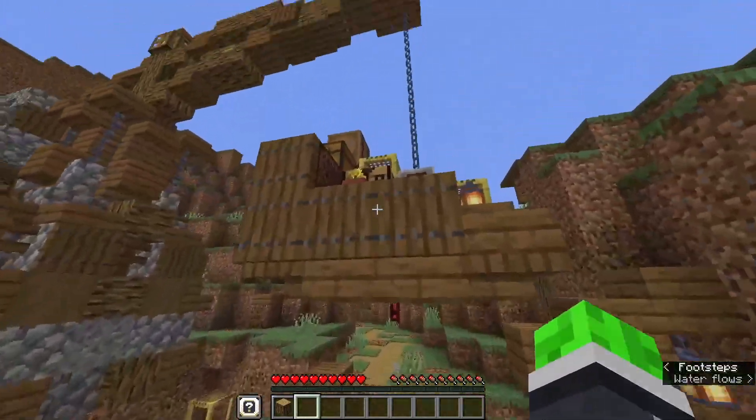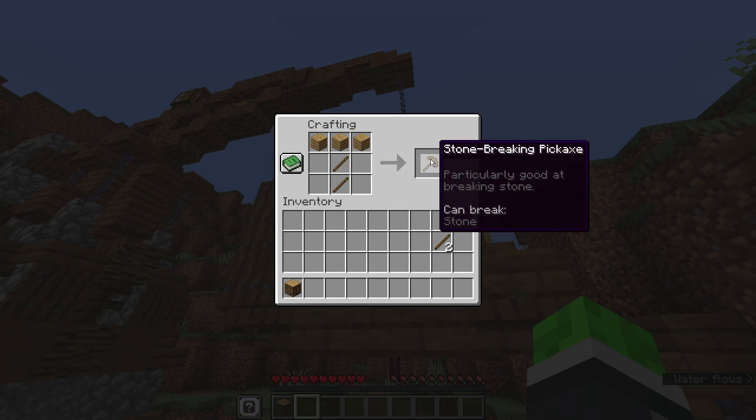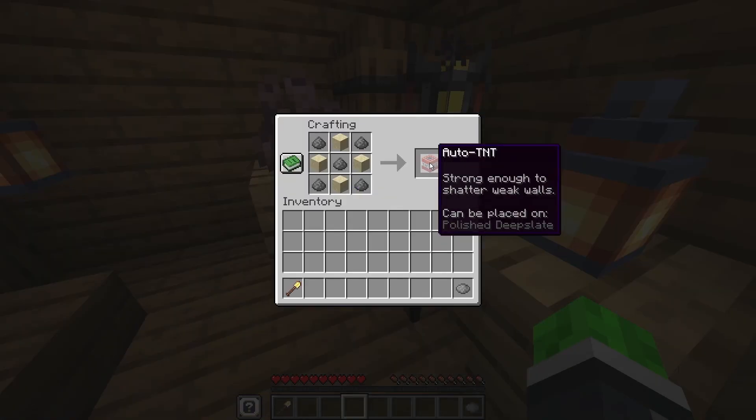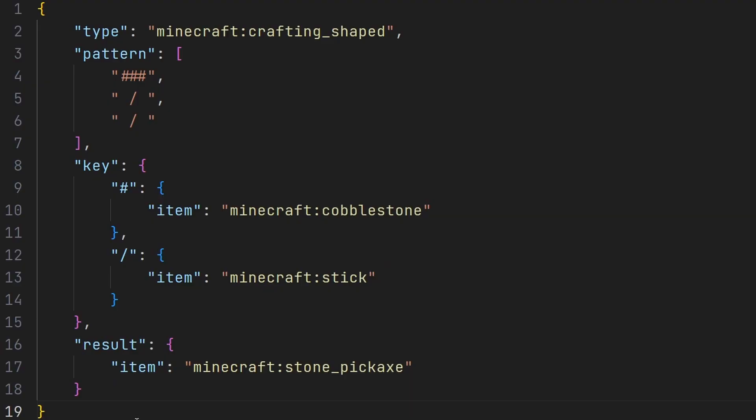You might not have even noticed this one, but if you try to craft any item in the map, hovering over the crafting output already shows all the NBT data it will have, such as what it can break, what it can be placed on, and even some cosmetic lore text. This is usually impossible in vanilla Minecraft. The way the custom crafting system in datapacks works is that you can only define what item ends up in the crafting result slot, not any of its custom properties.